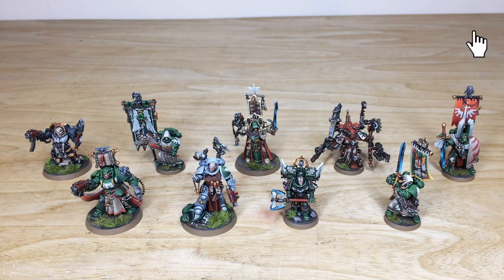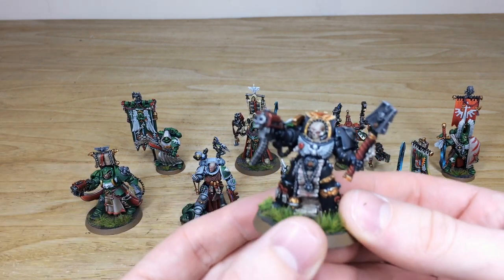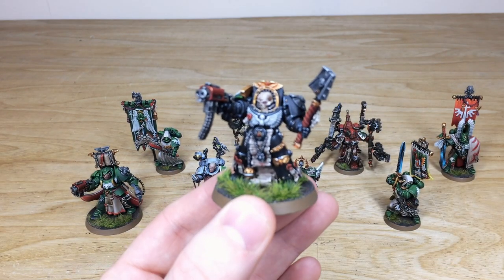So guys, as ever let's start with all the characters from this Dark Angels army — and there are nine of them. For you Dark Angels fans out there you're in for an absolute treat today, because we've got so many cool models to have a look at that lead this force. We're going to go from left to right. We're going to start with the Chaplain — a really classic model from the GW range, very synonymous with 40K.